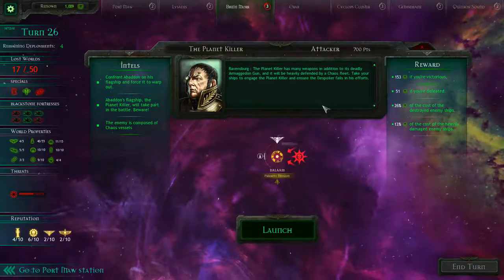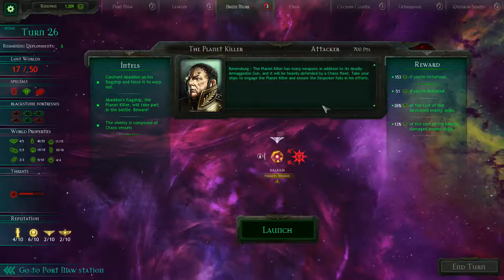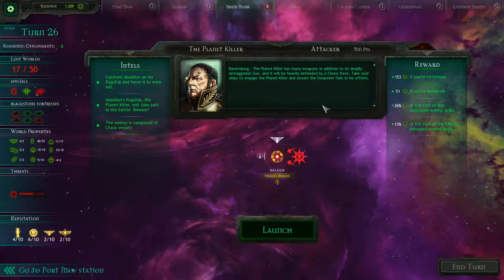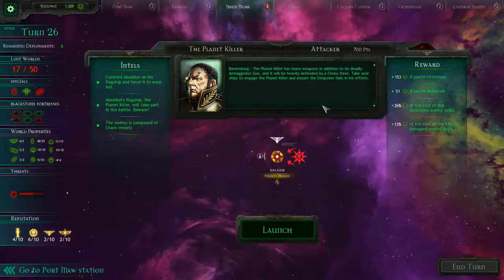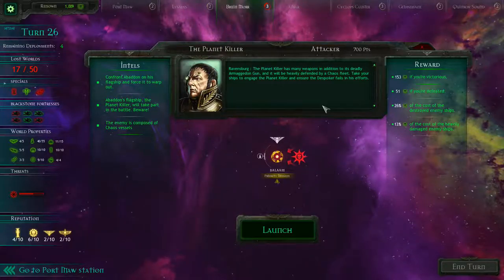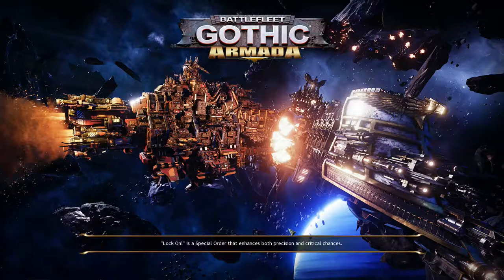The planet killer has many weapons in addition to its deadly Armageddon gun and it will be heavily defended by a Chaos fleet. Take your ships to engage the planet killer and ensure that Abaddon fails in his efforts. Okay, this is a 700 point attacker mission — confront Abaddon on his flagship and force it to warp out. So we can't destroy it. We've tried destroying it before and did a lot of damage, but we've just got to force it to warp out. We get 150 renown if we are victorious, which is a decent amount.